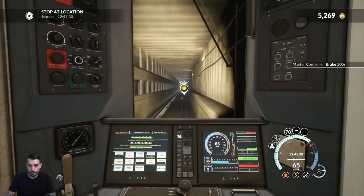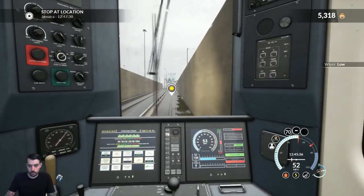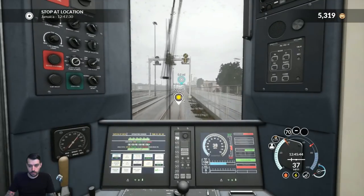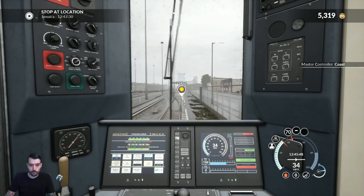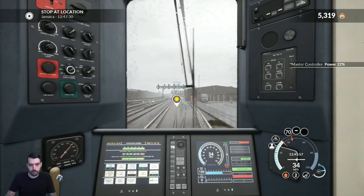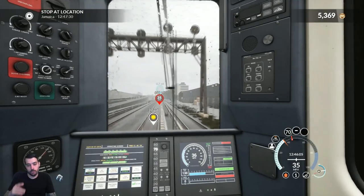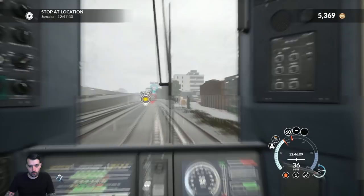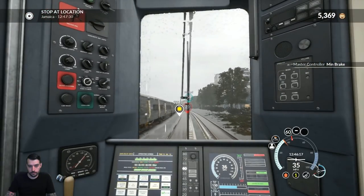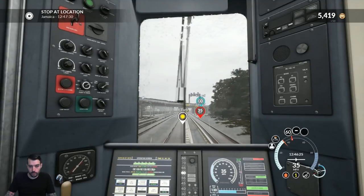Let's go ahead and start braking. I forgot what speed we had to get down to — I can't remember if it was 35 or 45. It's 45, which we're already under. Have to get down to 35 coming up. It's my first time on the route, don't blame me for being horrible — I warned you guys at the start of the video. Down to 35, which we're kind of already at. Looks like we might get another reduction in speed before the next station. Down to 15 — let's go ahead and get down to 15 quick. We're doing 15, which is good.